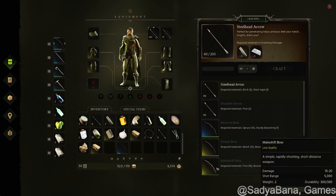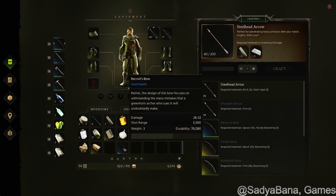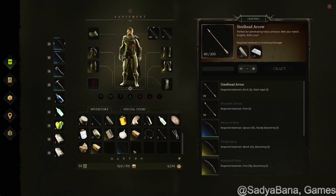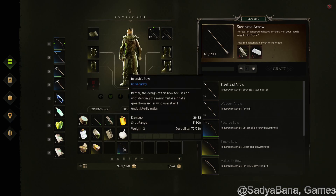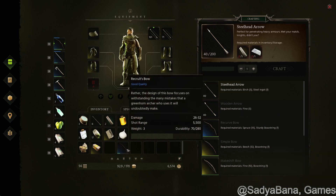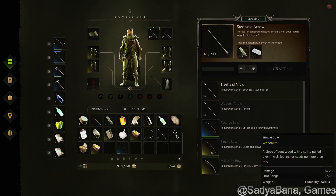The makeshift bow does 15 to 20 damage, 5,000 range, 300 durability. This Recruit's Bow, once you find it, has a little less durability but better range and definitely better damage — and that's non-upgraded, so you can upgrade it further. The weight is a little bit more. It's better than the simple bow, which is low quality, goes to 28 damage with the same range. The makeshift bow only has 5,000 shot range and goes to 20 damage, while this one goes to 32 — so slightly better than the simple bow.